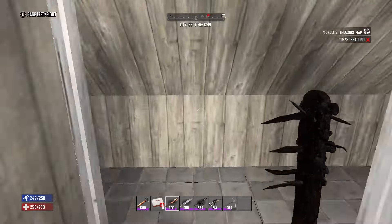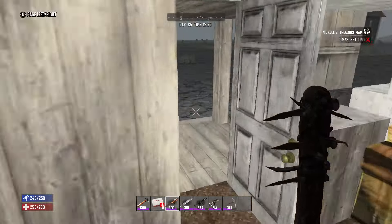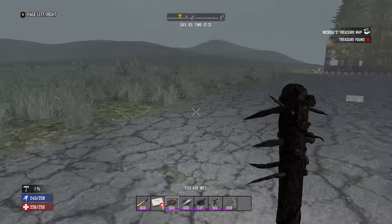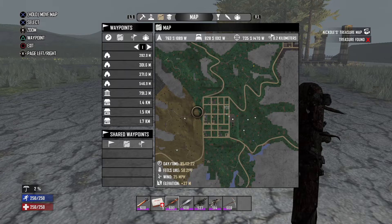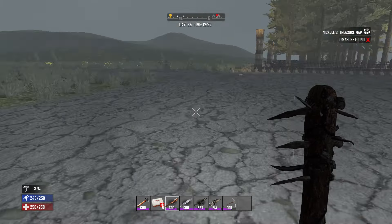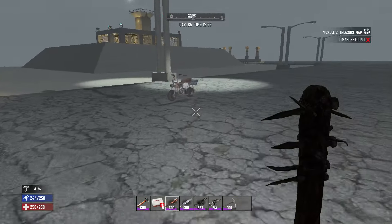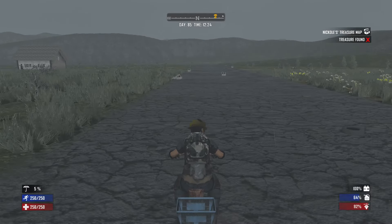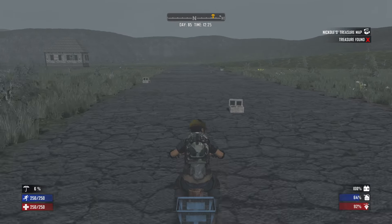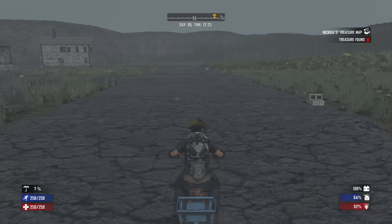Hello everyone and welcome back to Seven Days. We did have an airdrop overnight — looks like it might be on my way. Let's take a look — yeah, it's pretty much on the way. Let's grab the minibike, drive a little portion, and go grab that on the way. When I looked at the map it was off one of the off-roads.